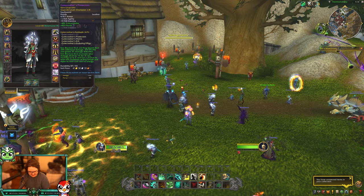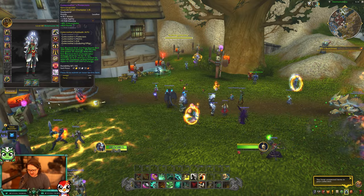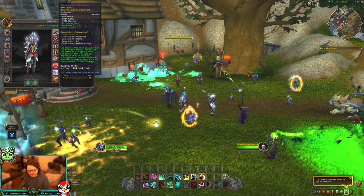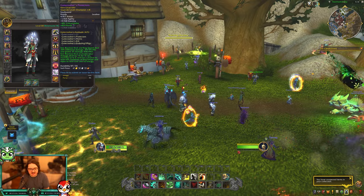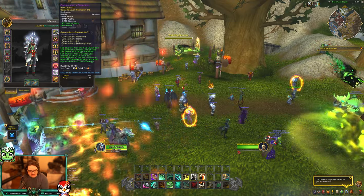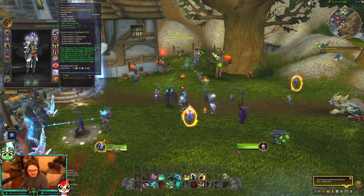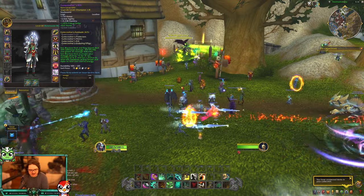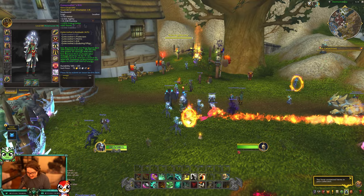Next up is Brewmaster. I know very little about Brewmaster so this will be quick. The two-set is: Blackout Kick and Keg Smash deal 20% additional damage, and Shuffle also grants 3% damage reduction. Shuffle is the defensive mechanic that activates whenever you take damage, so 3% damage reduction is probably decent for PvE. Extra damage on Blackout Kick and Keg Smash might make aggro easier. The four-set is: Blackout Kick increases your damage by 1% for 15 seconds, stacking up to three times, and has a chance to reset the cooldown of Keg Smash and make its next cast cost no energy.